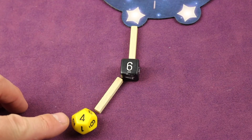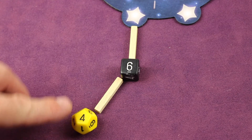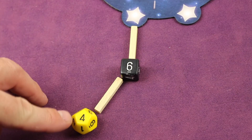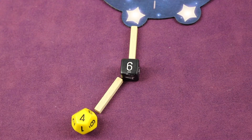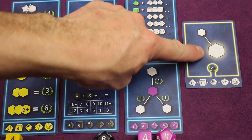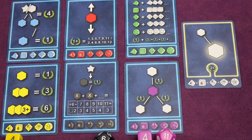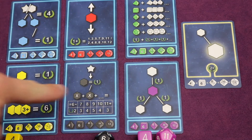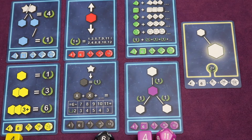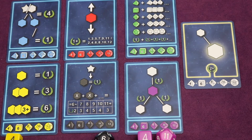There's also a cool rule: if the die you place has more sides than the previous die — and its number is still less — you activate a twinkle bonus. Looking at the twinkle scoring card, you get two points anytime you place a die with more sides than the previous one and a lower value. All scoring happens at the end of the game.